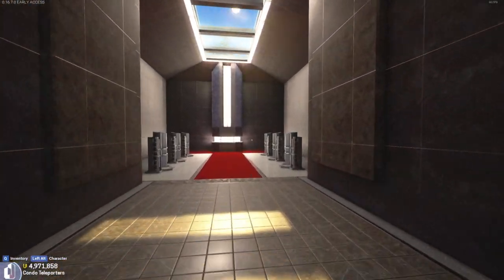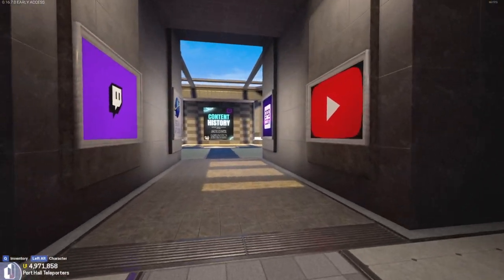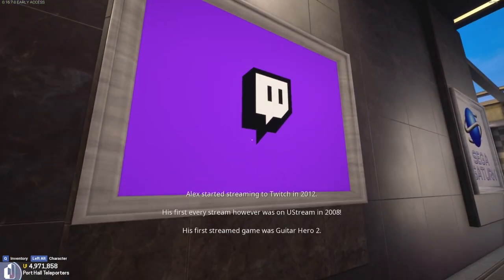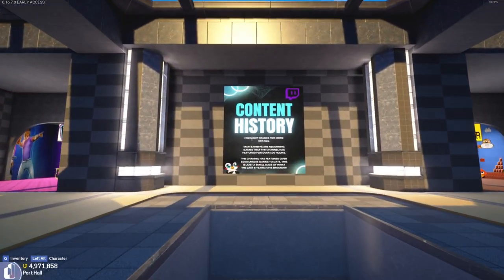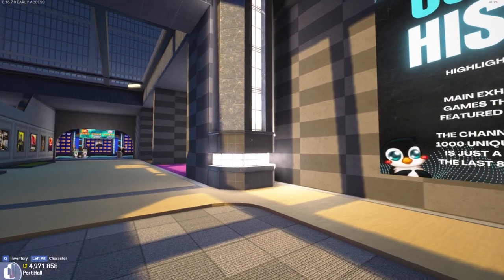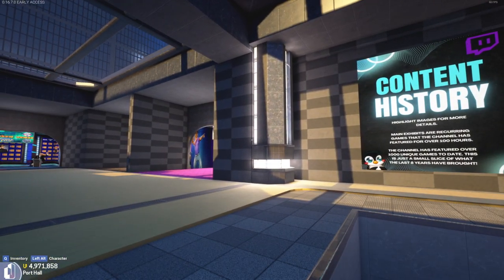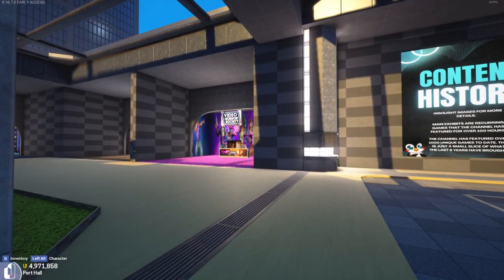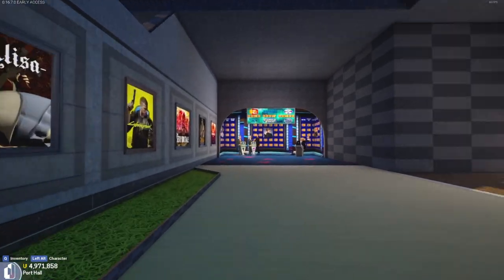There's nothing outside yet but I'm going to be making my own personal house in the cabin outside. The one area that's actually done is the game world hub, which I'm using as a content history hub. Almost every single image you highlight has something written on it — my history with streaming, my history with YouTube, the fact that I like GOG and the Sega Saturn. If you come up here it gives you a brief overview — yes, you can highlight everything. The main hubs are things that have been featured for over a hundred hours each on my channel, with very limited exceptions.